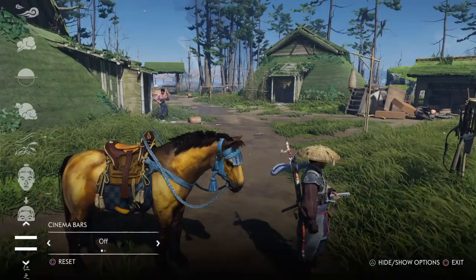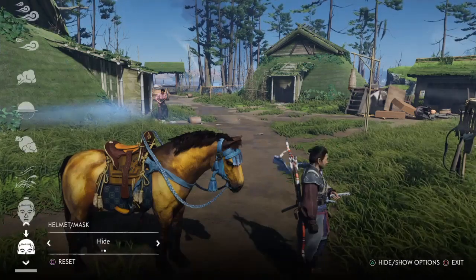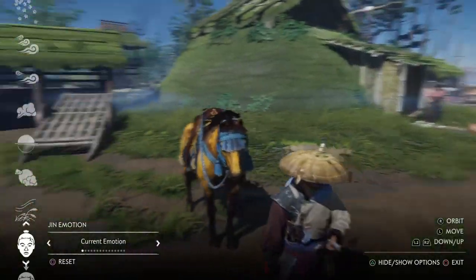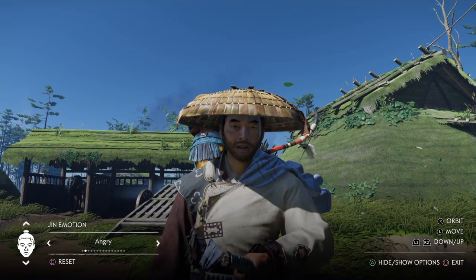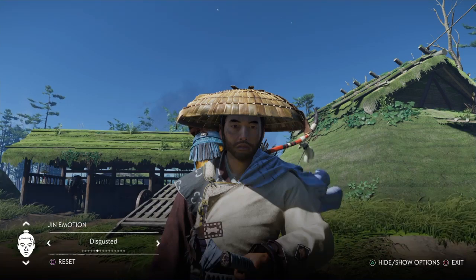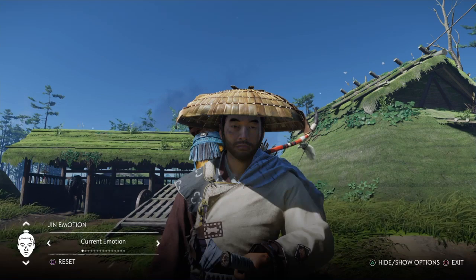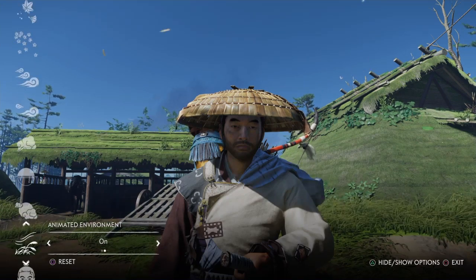Cinema bars — self-explanatory, adds bars. Helmet: show or hide. Current emotions — you can choose which emotions you want Jin to be expressing when you're taking a picture or doing a short clip. More on the clip part later. It's a nice selection of different emotions, nothing groundbreaking there.